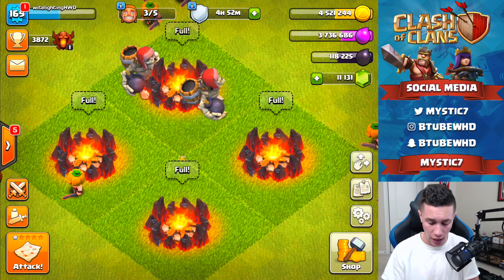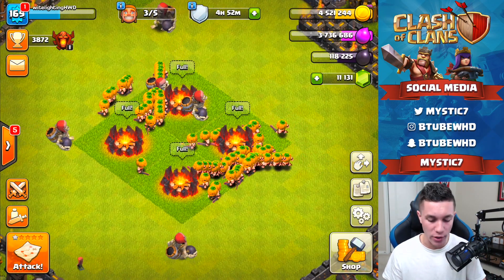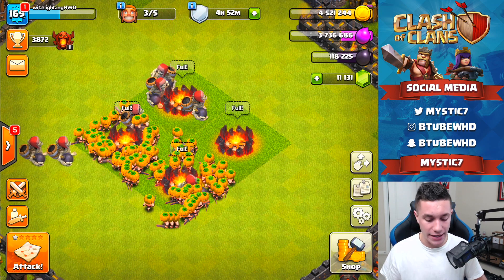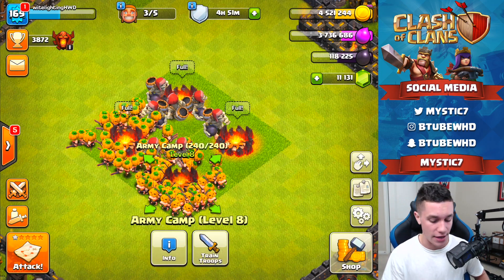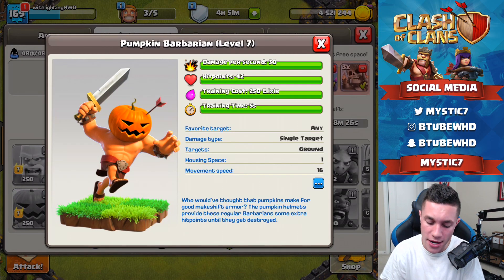What is it guys, White Lightning here, and today we're playing with a brand new Clash of Clans update. As you can see, storming into the middle as always, we've got the brand new troops. We've got special troop number one, the Pumpkin Barbarian, which is a barbarian with a little helmet. When you get shot, that helmet acts like a shield, and he looks dope because he's got a jack-o-lantern head.